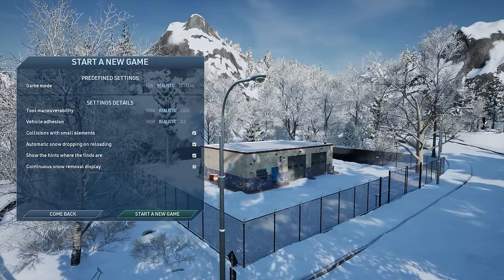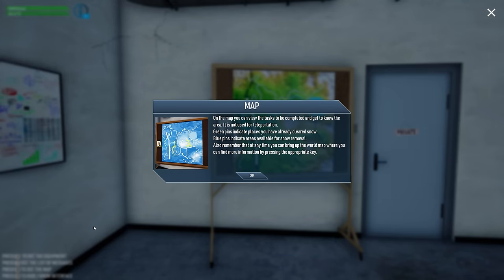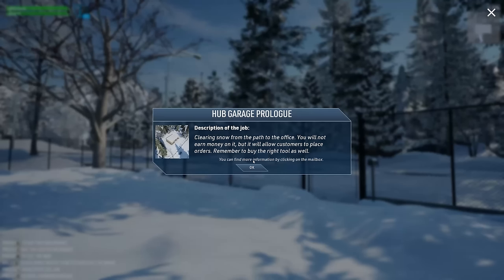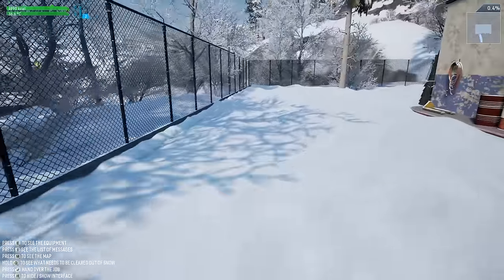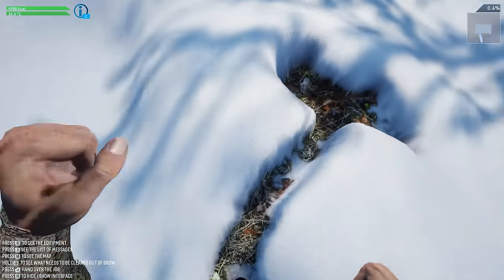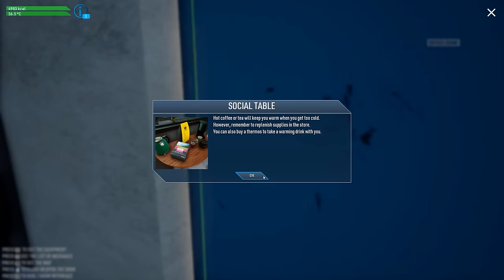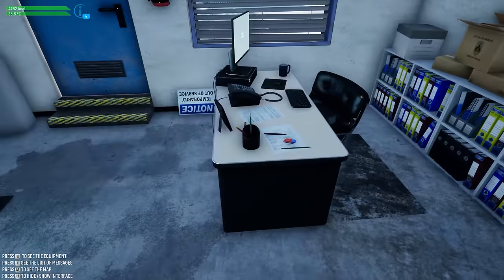Everything is set on Realistic. Here we are in the office - we can look around, there's a map back here. We've got an office door, a hub garage. The crunching snow sound is so nice. There's a pallet jack back here. When you walk in high snow you lose energy faster and move slower, so don't do that. There's a social table with hot coffee - that's how you get warm.